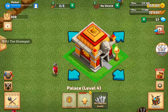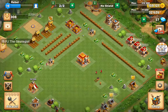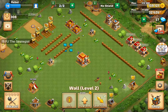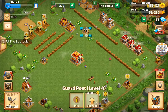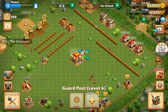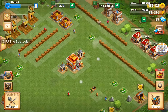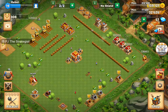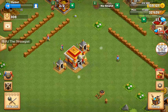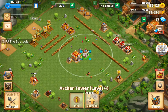As you can see, this is Palace Level 4 and I put it in the center of the base. In the same way, we put both our guard posts beside the palace, because these guard posts are effective when they are close to the palace. Now I would like to bring the archer towers close to the palace.